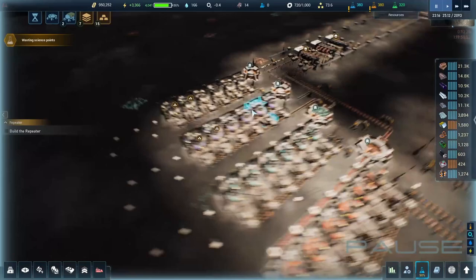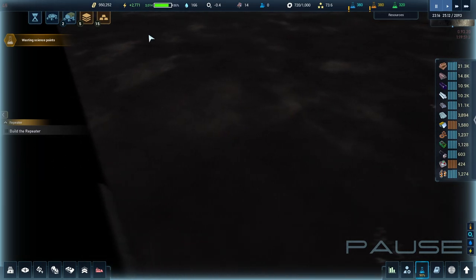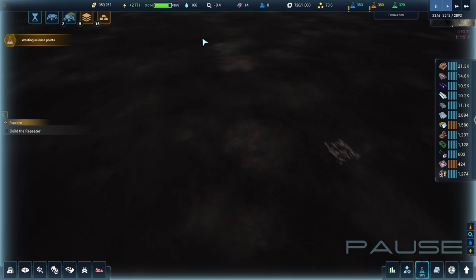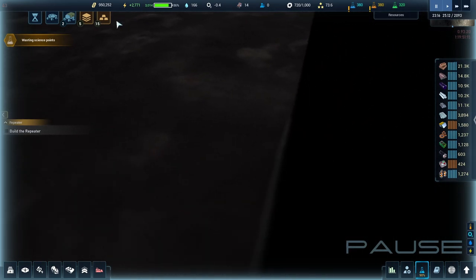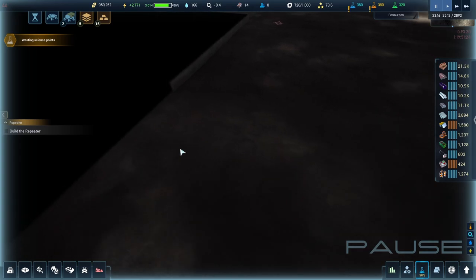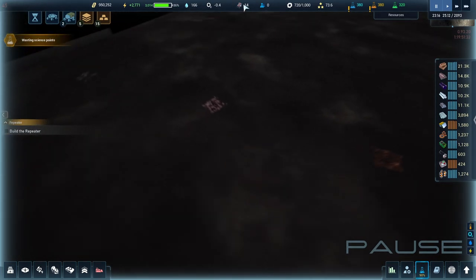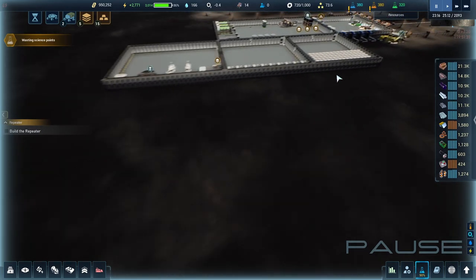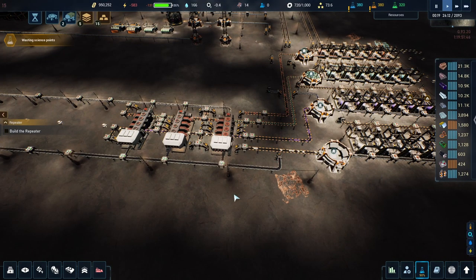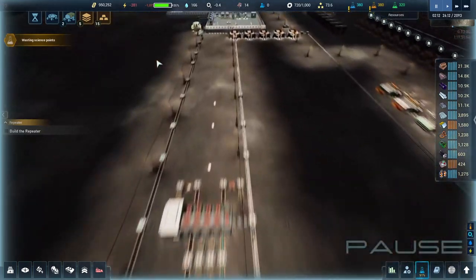So we're back in the lag machine. You can see all this extra area, but I think what the real cause is right here — the infinite unloading of this weird background. Because things started getting really bad once more and more of this barrier showed up. I think what they should do is black this part out and really end the map there to not make it look like it continues on. I think this endless looking into a void is causing all the lag.